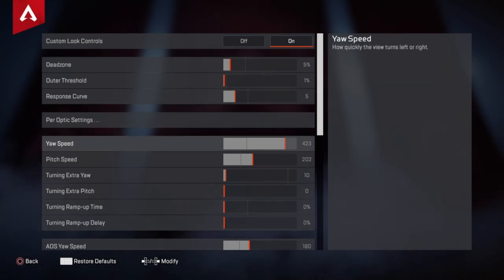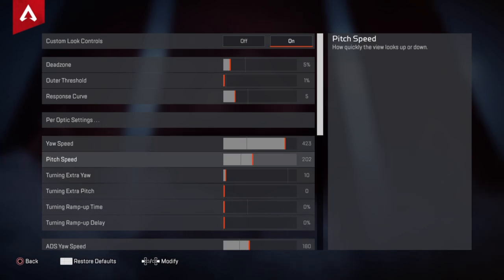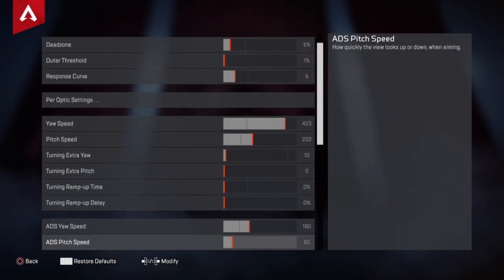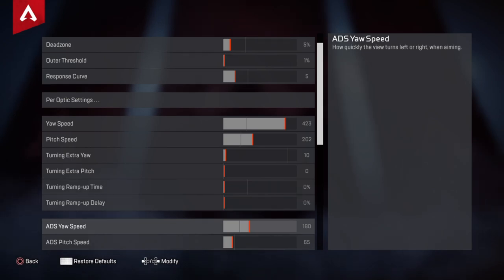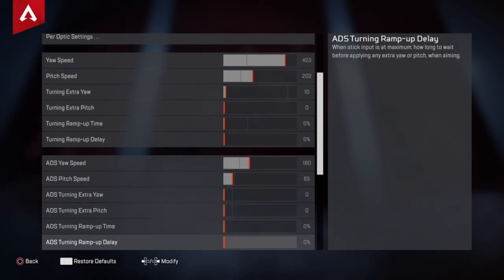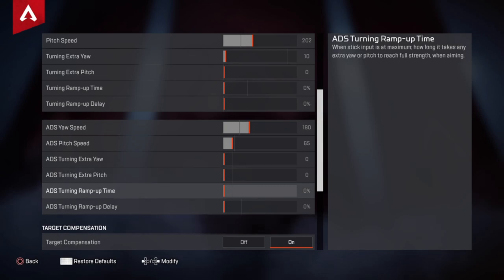Yaw speed put on 423 because you need to move left and right more than you move up and down, so people put it a little bit higher. Pitch speed 202. Turning extra yaw I put on 10 because I want to emulate that PC kind of thing. Copy all that, 0 0 0 for the extras. ADS yaw put on 180 — that's your aiming. ADS pitch put on 65 because when you're aiming you don't want to go up and down too much; you want to go left and right a little bit more.